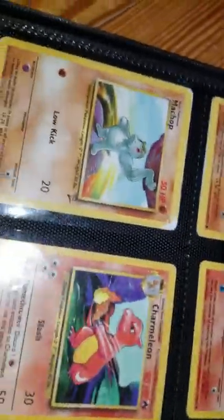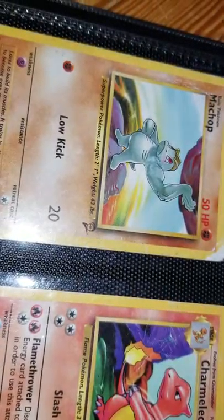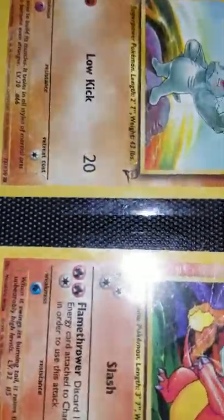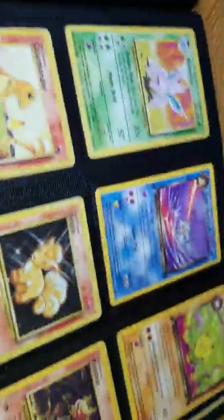Magmar. Flareon. Geodude. Magmar. Flareon. Charmeleon. Charmeleon. Machop — I remember the day I got that Machop. Someone just gave it to me for free, and he accidentally dropped it in a puddle of water so it's kind of water damaged.